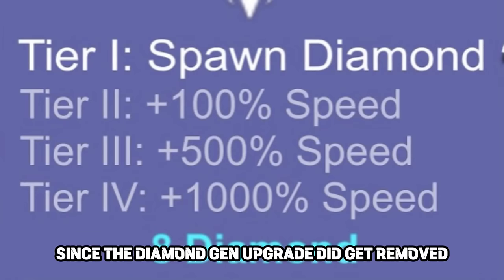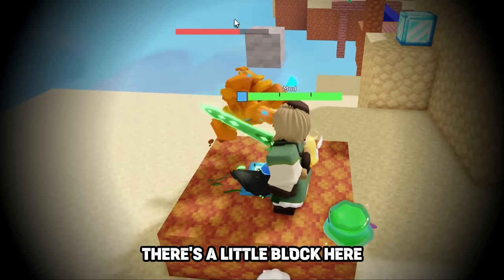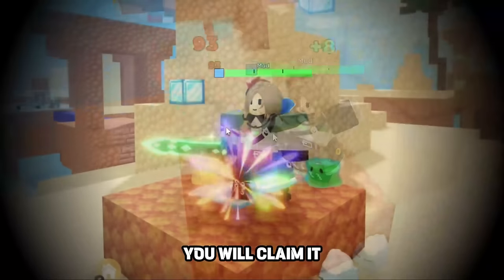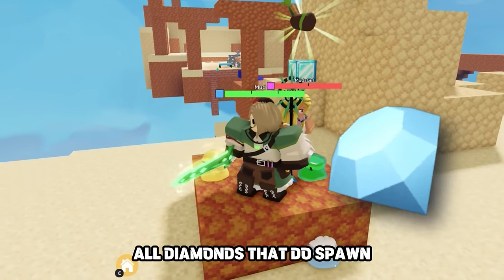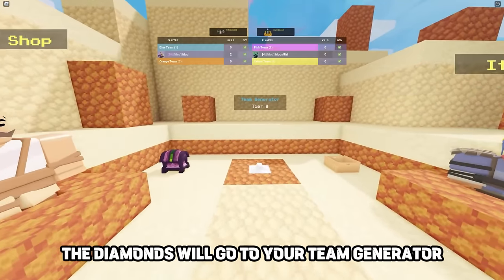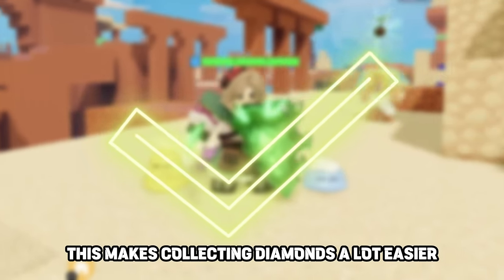Since the Diamond Gen upgrade was removed, there's something new: players can now capture Diamond Gens. There's a little block on the gen — once it goes down, by standing in the generator you claim it. Once claimed, for the next 1 minute and 30 seconds, all diamonds that spawn will go directly to your Team Generator instead. If your Team Gen is full, they go to your inventory. This makes collecting diamonds a lot easier.